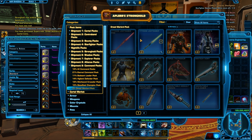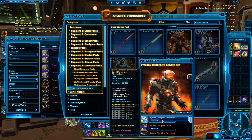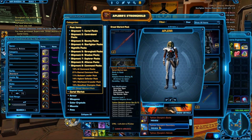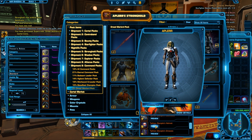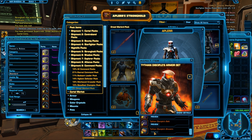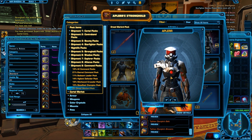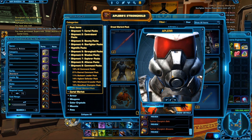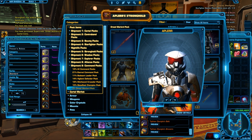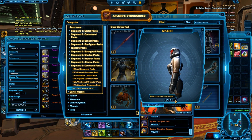So we have the Dread Warlord pack. Obviously we have the Tithe Sabers. We have the Titanian Discipline armor set, which actually looks alright if you ask me. I don't know if this has a flourish on the mask or something like that, but it looks really, really amazing — rusty and everything. It just looks really, really fantastic.